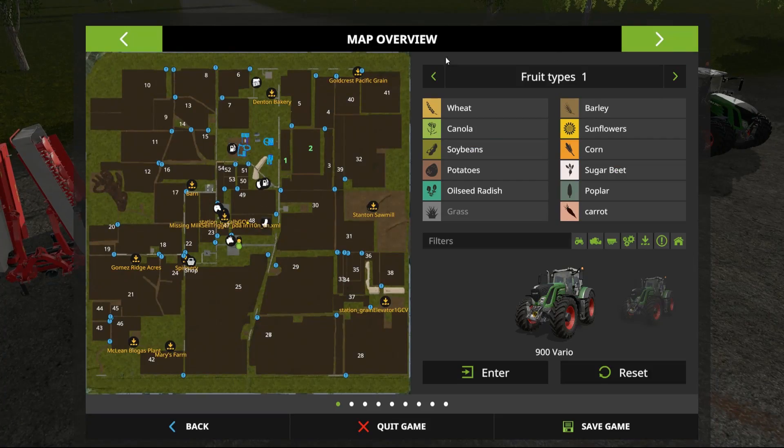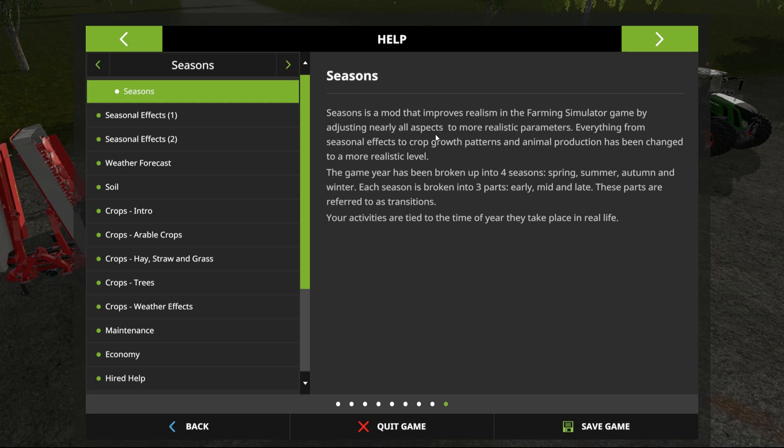Alright, let's see what the help says. So seasons is a mod that improves realism in the Farming Simulator game by adjusting nearly all aspects to be more realistic. Everything from seasonal effects to crop growth patterns and animal production has been changed to a more realistic level. Each game year is broken up into four seasons — spring, summer, autumn, and winter — each broken into three parts: early, mid, late. These parts, referred to as transitions, tie your activities to the time of year as they take place in real life.